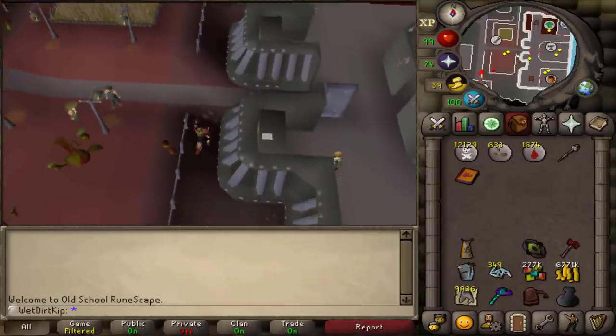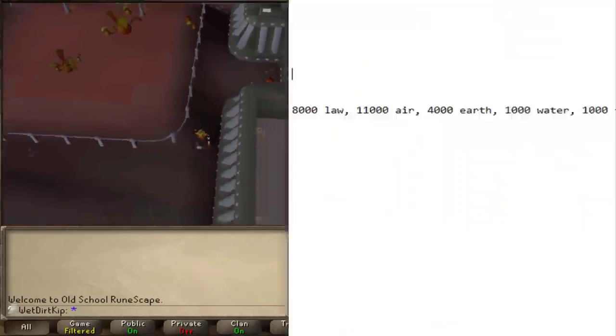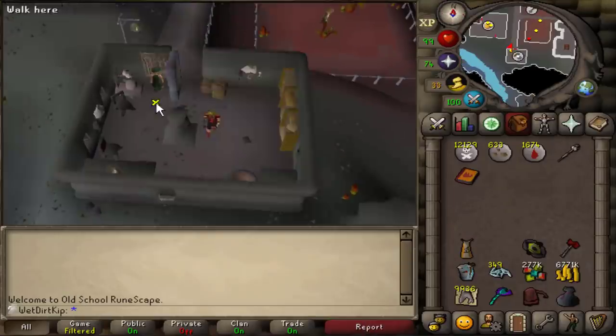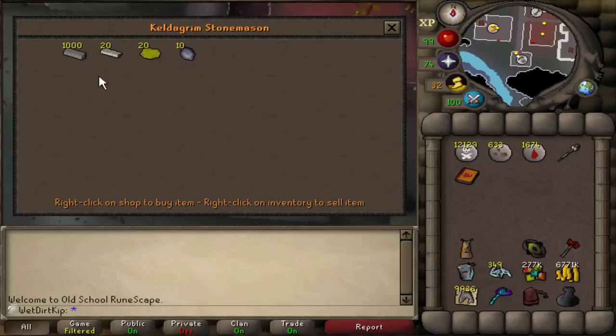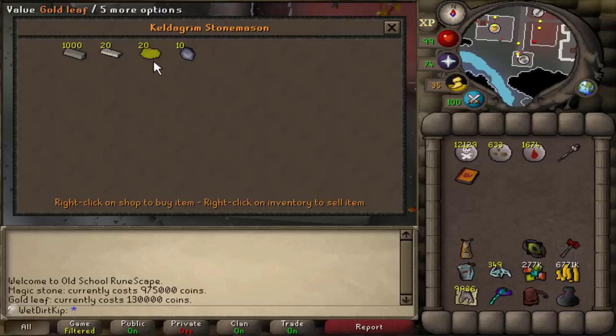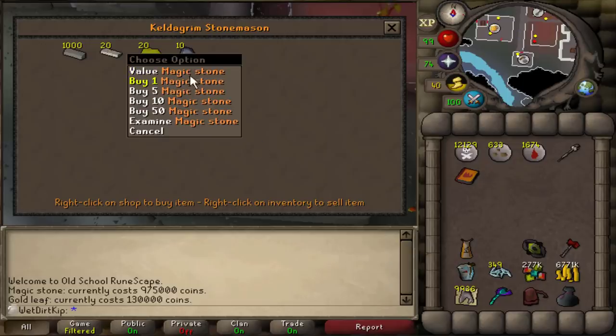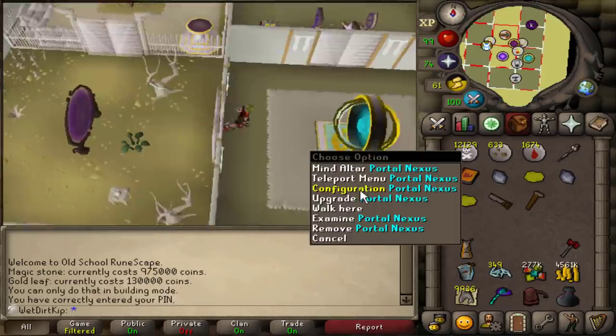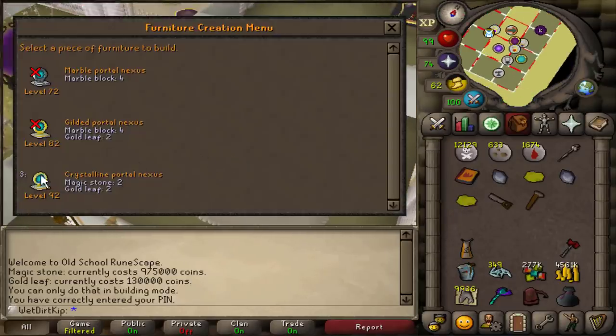I just realized I probably shouldn't have dropped those earth and air runes because those are the runes we need for all the teleports I want to add — a little mistake, but not a big deal. It's just a few extra K really. The upgrade to the nexus is going to be pretty expensive though — we need two magic stones, which are almost a mil each, and then two gold leaves. So it's going to end up costing us like 2.2, 2.3 mil, but it's going to be worth it.